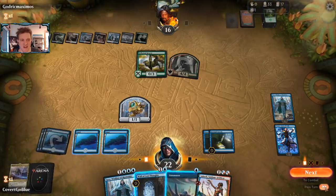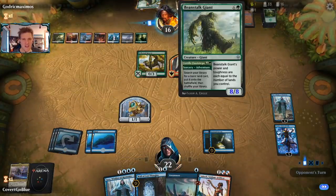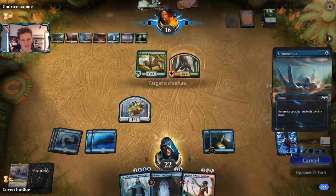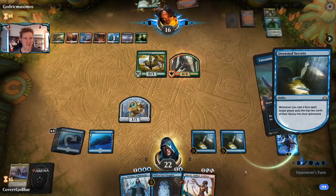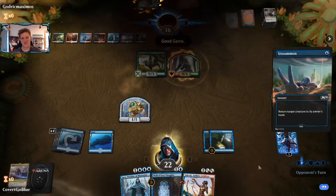Opponent's at 17. Save Saheeli to make blockers for the Beanstalk — it doesn't have trample no matter how big it gets. Pull Nissa out of here, and finally the scoop.